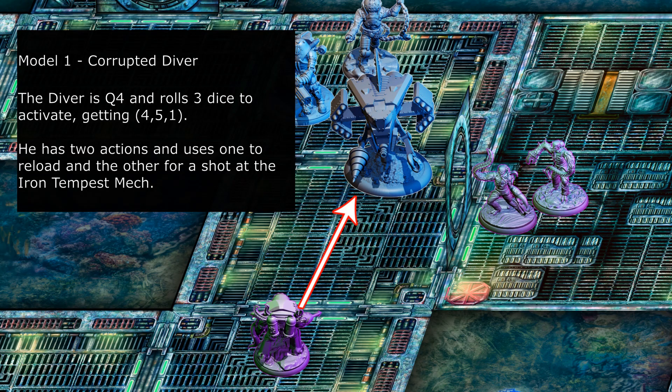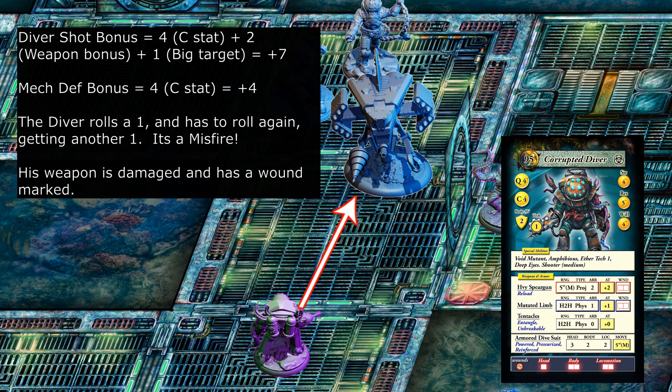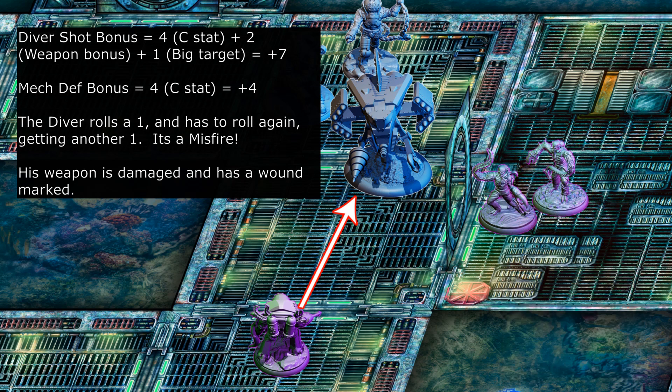Model 1, corrupted diver. The diver is Q4 and rolls three dice to activate, getting four, five, one. He has two actions and uses one to reload and the other for a shot at the Iron Tempest mech. Shot bonus equals plus seven; mech defense bonus equals plus four. The diver rolls a one and has to roll again, getting another one — it's a misfire. His weapon is damaged and he has a wound.